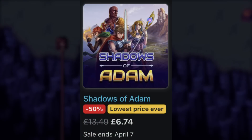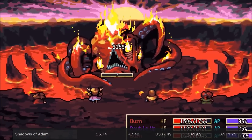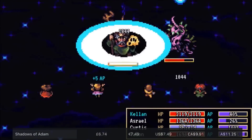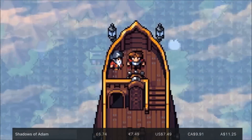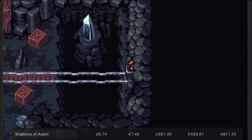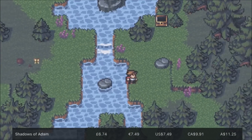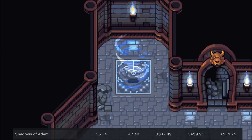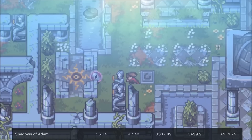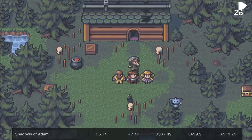Then we've got the brilliant Shadows of Adam from Circle Entertainment. I was gutted that I wasn't able to review this retro JRPG, as I was really enjoying it. It's got a great sense of humour, but essentially it's like a love letter to 16-bit JRPGs. It's not your run-of-the-mill storyline — it's a little bit self-referential, and it has an excellent soundtrack. It's currently 50% off, taking it down to £6.74 or your regional equivalent — that's its all-time lowest price, and it ends on April the 7th. It's 1.2 gigs and will take you around about 15 to 20 hours to do everything.